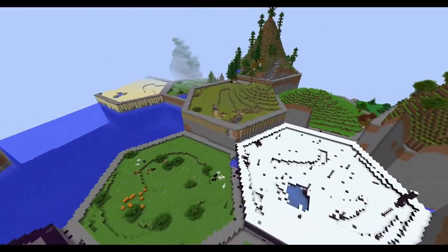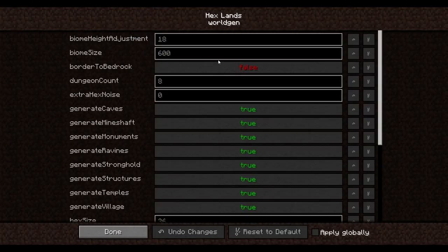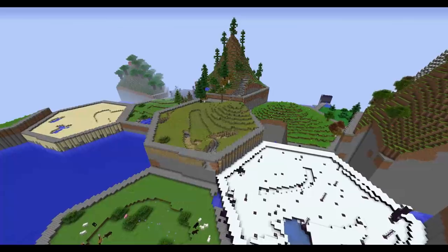There is very rarely any of them connecting. That's because in the config options of Hex Lands, under World Gen, the biome size I have listed here at 600 — but that's because I reset everything to default. It was at 6,000, which allows for a large variety to be had.